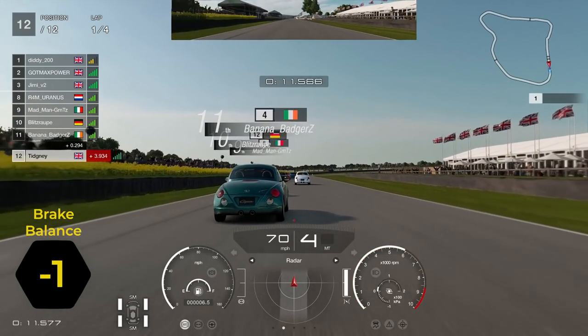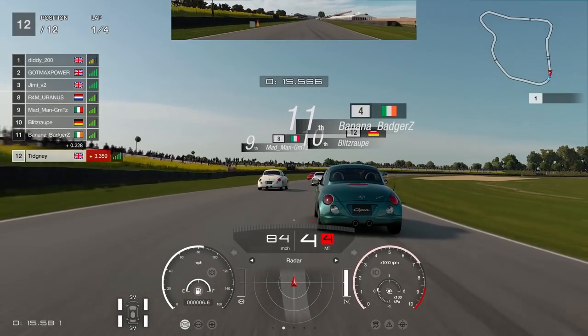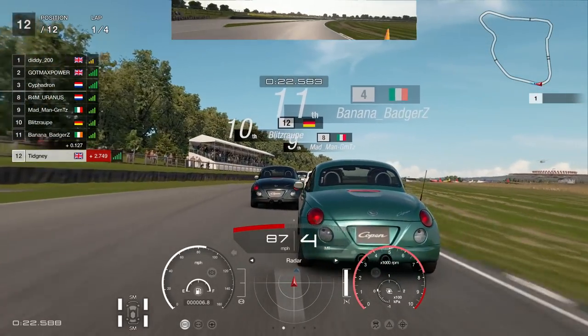Brake balance - minus one. I always do this on most road cars. Minus one basically just puts a little bit towards the front, stops any weird oversteer happening, and it just makes the braking a lot more efficient.